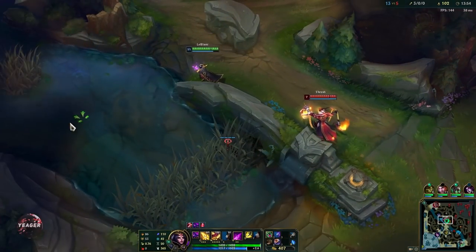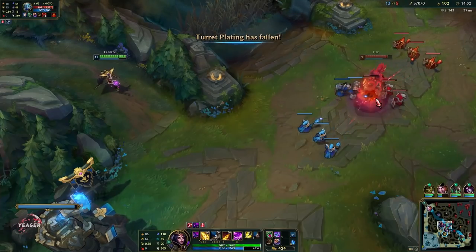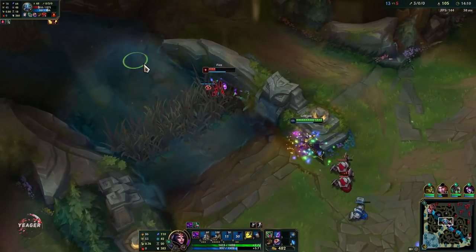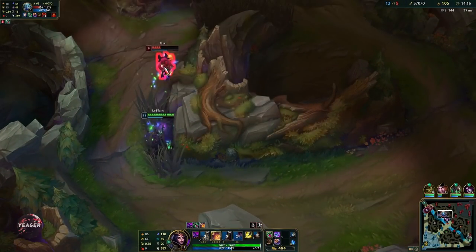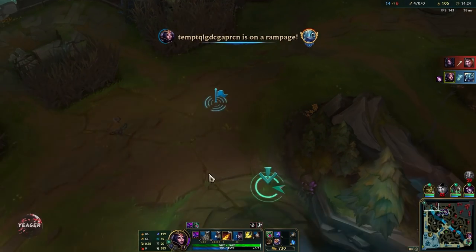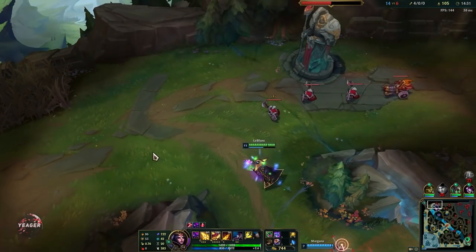That's why it is so fun to play LeBlanc in the mid lane — she is strong in 1v1 and super mobile so it is almost impossible to gank her. If he crashes down we can just keep chasing him. W is on a pretty low cooldown because we are maxing it, which is why it is so good to max first — you get everything in one ability.